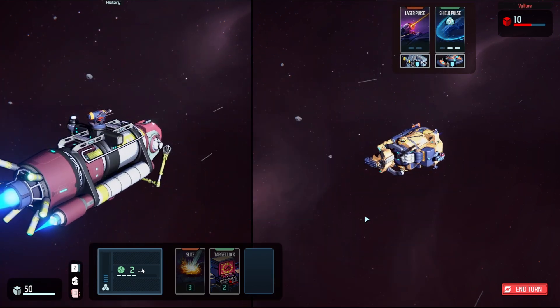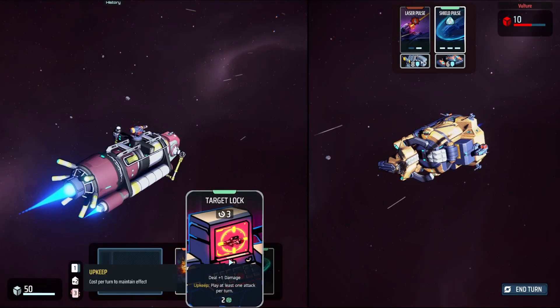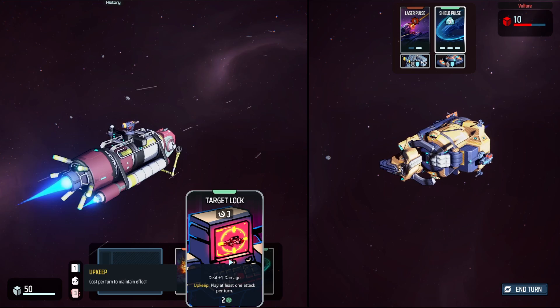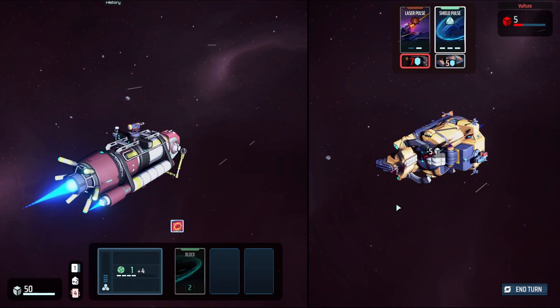We blocked the laser — now this turn he's doing Shield Pulse. Some cards have an upkeep effect: Target Lock makes us deal one more damage, but we have to play one attack each turn. If we fail to attack the upkeep does not get met and the effect ends. So be sure to land some DPS.